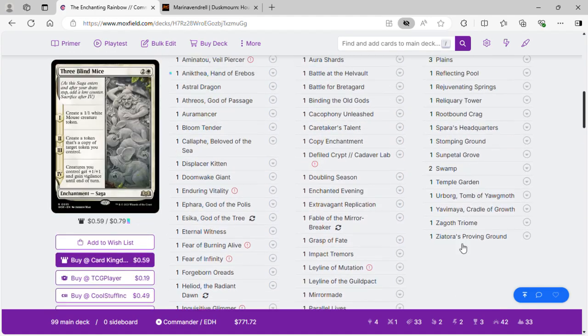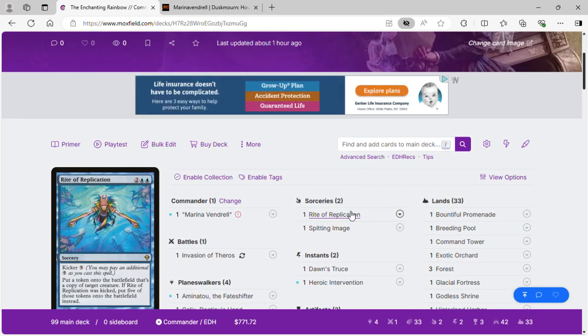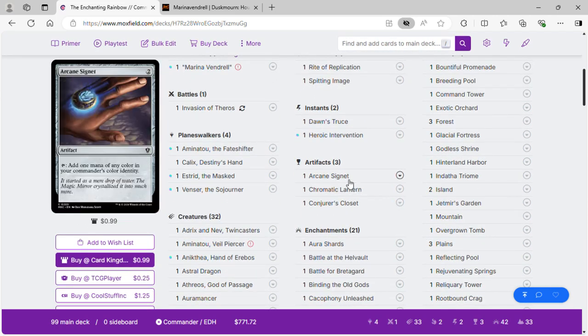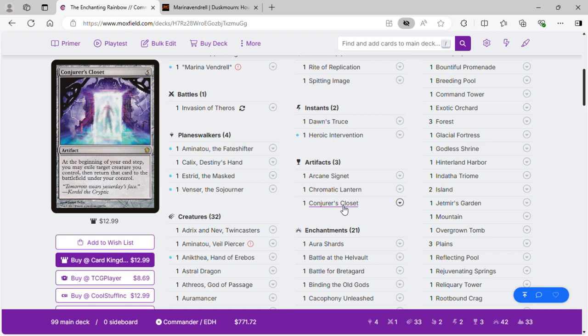For sorceries: Rival's Application and Spinning Image to make copies. We have Dawn's Truce and Hurricane Invention for protection. For artifacts: Arcane Signet, Chromatic Lantern to make our lands command towers, and Conjurer's Closet to flicker.